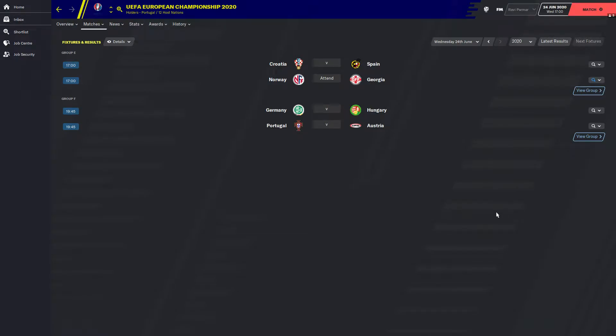Hello everyone, welcome back to the Football Manager 2020 simulation of Euro 2020. Today's game is Norway versus Georgia. Following Spain's 3-1 victory over Croatia yesterday, Norway have a golden opportunity here. A draw will be enough to keep them second, a win will do the same, and Spain can't be caught at 9 points — so let's jump into the game.